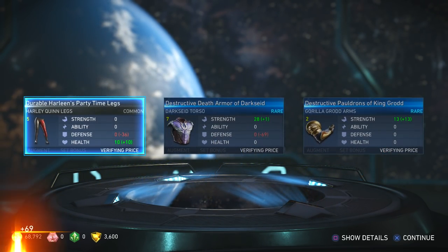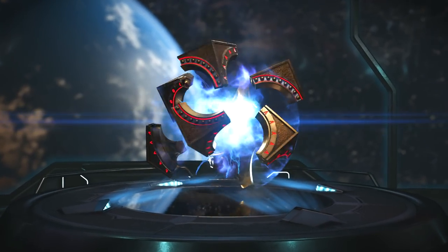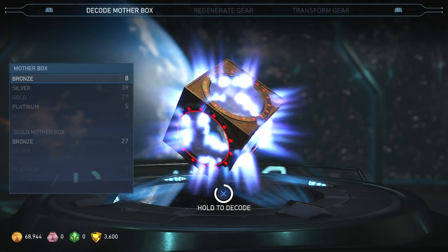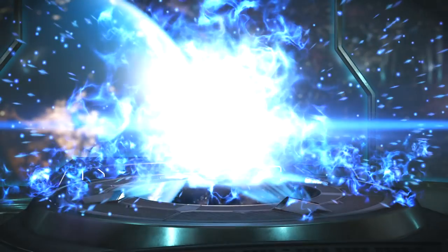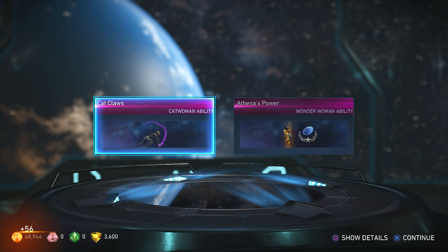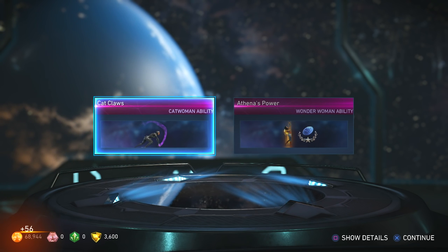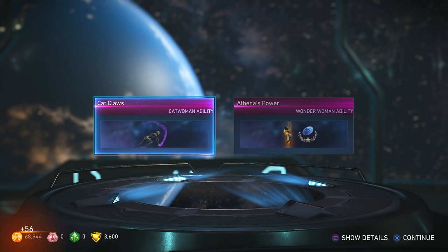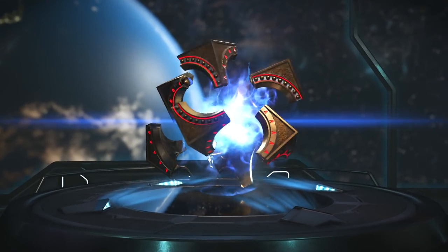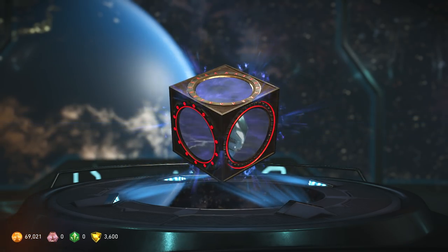Two rares — one of them is Darkseid, sweet. Two abilities — cool. She gets a new ability; looks like part of her trait, maybe a power boost, and Cat Claws — new ability. Abilities are really hard to come by, so I'm surprised I've gotten like three for three different characters so far.